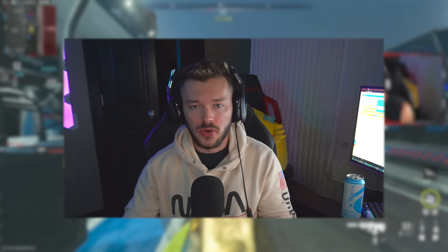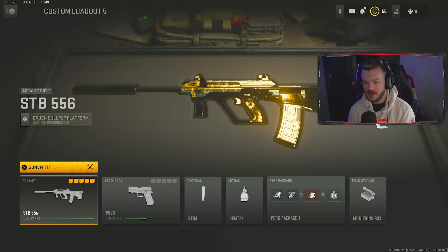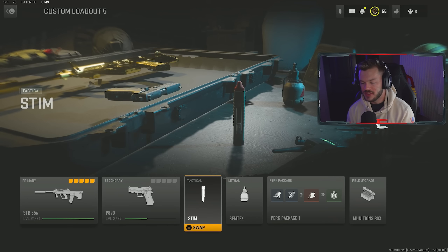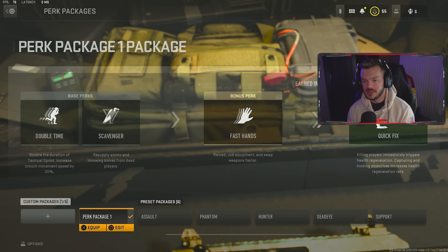Oh my god, I love this STB man, this thing is incredible! Hey, what's going on, welcome back to the Modern Warfare 2 video. Today we're using an incredible AR — the STB 556. This gun is an absolute laser beam with great mobility and an incredibly fast TTK. I got two banger gameplays for you today that include the MGB tac nuke. If you enjoy, let's try to break 300 likes in 24 hours, and subscribe with notifications on.